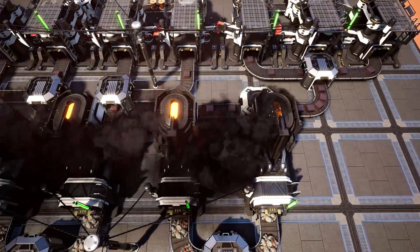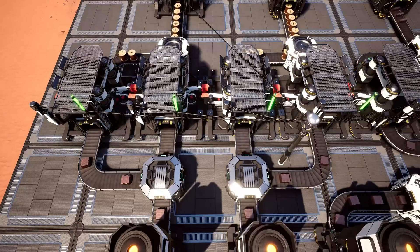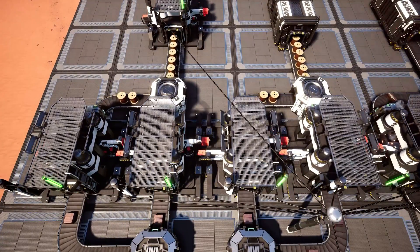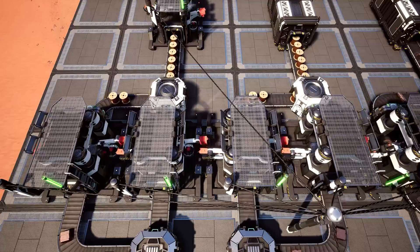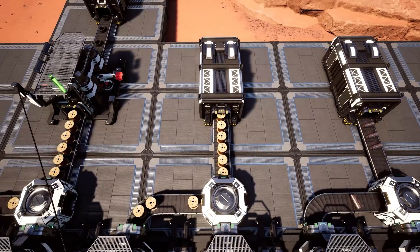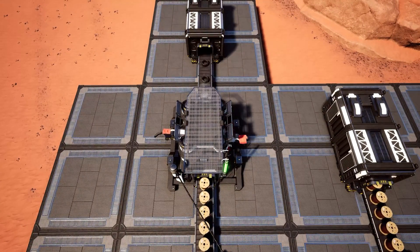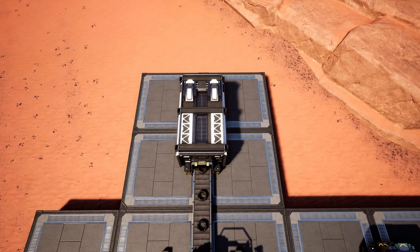Going back over to our smelters, the other two on the left are respectively being broken apart into two separate lines of 15, for a total of four lines of 15 copper ingots per minute being fed into four constructors. All of these constructors are currently making wire, and the recipe for that is 15 copper ingots in per minute with 30 wire per minute. Over on these two we have these simply going out into their own storage container, and then here we have a line of 60 wire being fed into a constructor making cable. The recipe for cable is 60 wire in per minute with an output of 60 cable, going again into its own storage container.